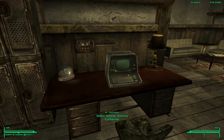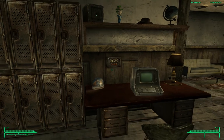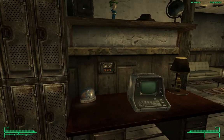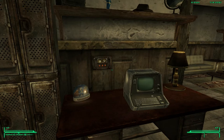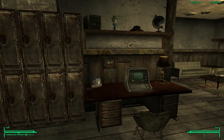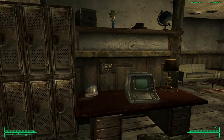After stepping outside and back in, the new cabinets and new clutter along the countertops are now in place. We have the MSC — Master Sorting Computer — and the IQM — Inventory Control Manager. These are the two main hubs of the system that you'll be using most of the time. This is where you tell the system what to do.